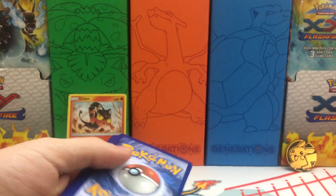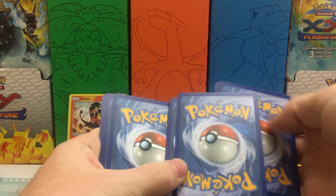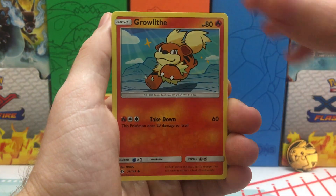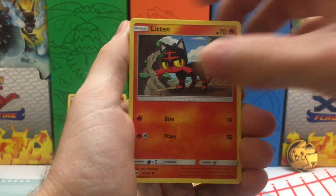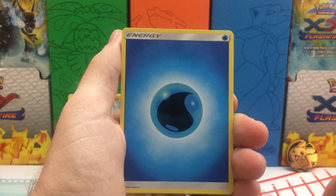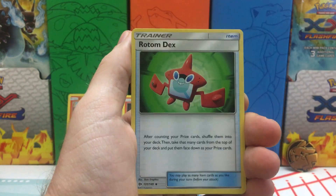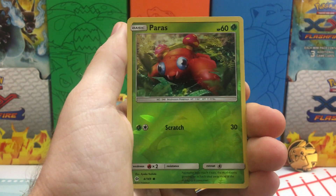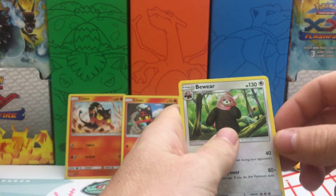Go ahead and take that code card — if you did manage to snag that code, definitely leave a comment below and let me know what you got. Starting it off, we have a Growlithe, Roggenrola, a Nebby, Litten — hey, there you go, have a buddy. We have a Psyduck looking all confused, Water Energy, Rainbow Energy. We have a Charjabug, a Rotom Dex. Reverse Holo is a Paras, and we have a Bewear Non-Holo Rare.